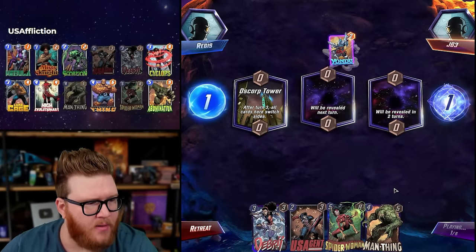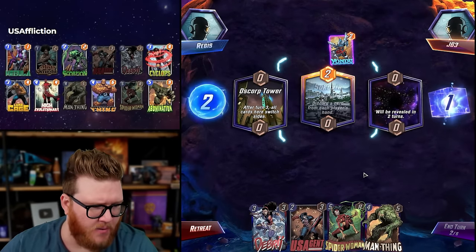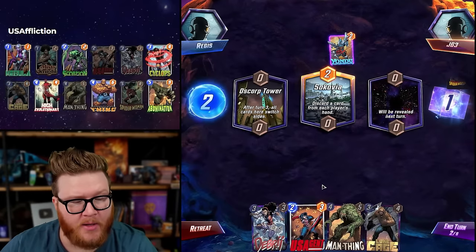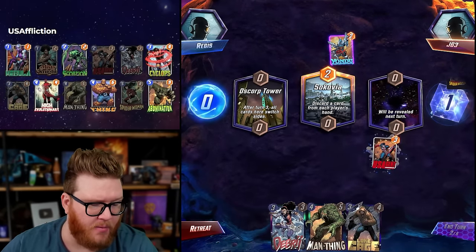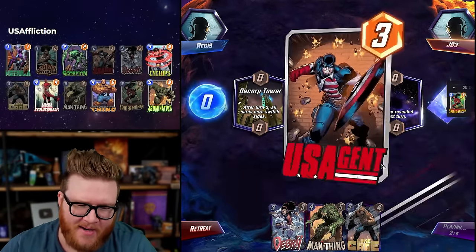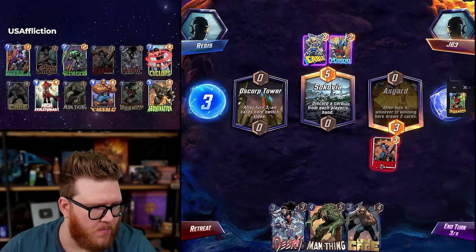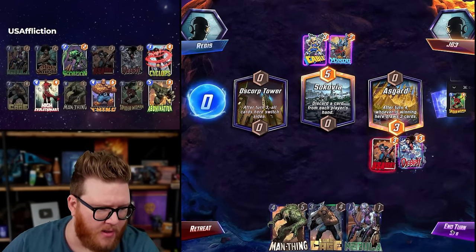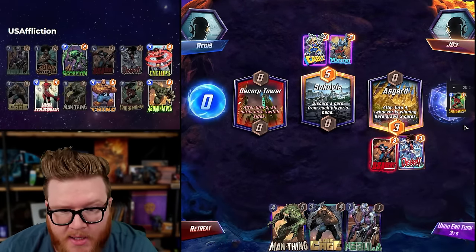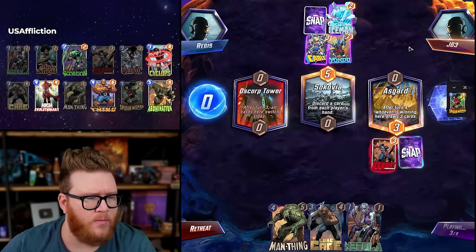It just discourages the opponent at worst case, or makes math harder if nothing else. Shang-Chi's gone — we're pretty good at dodging Shang-Chi in this deck. Actually, really good at it, but it's milling us out here. I don't know what we lost, but nothing too key I'm sure. Debris is going to clog them up quite a bit, although we'd like to get Nebula down ASAP. We also just have to spend energy efficiently here. This is a beast.